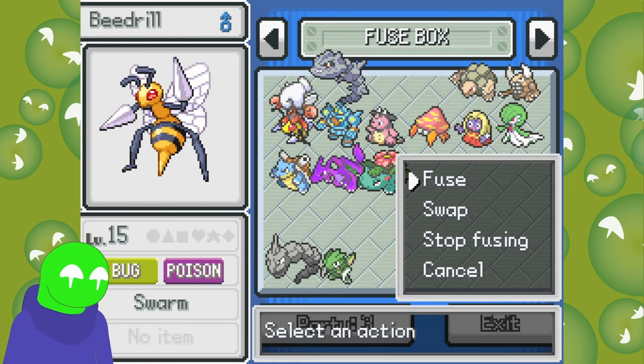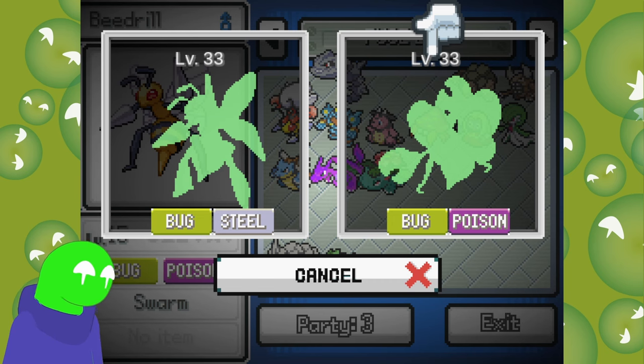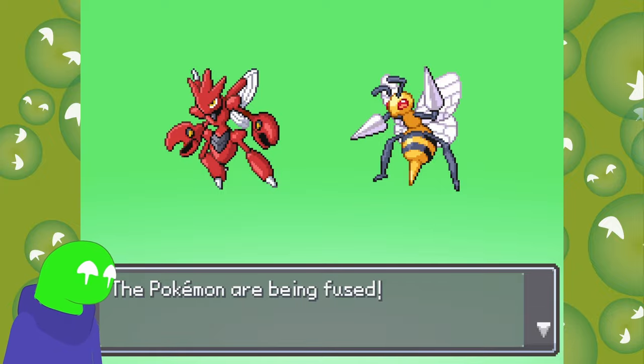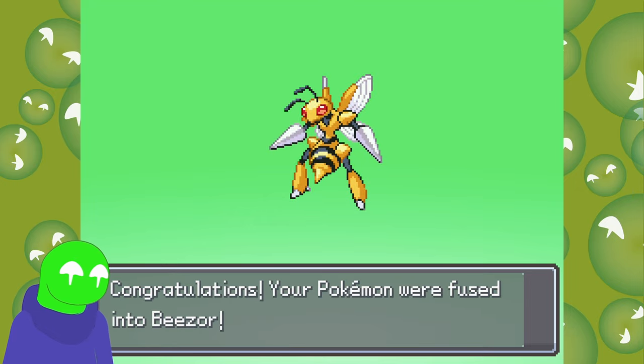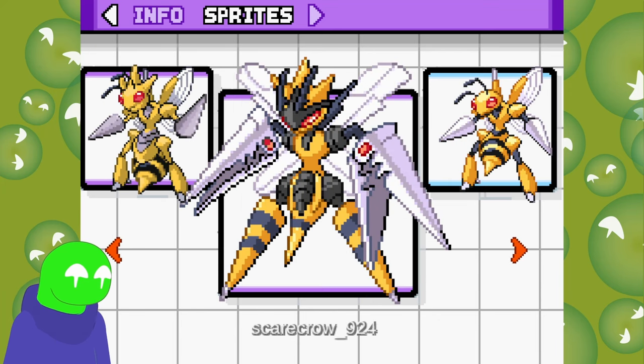Let's take a look at Beedrill. I'm kind of going down the bugs first — first the bugs. I chose these two because they're both a very similar shape. Oh my God, that actually makes so much sense — it just flows perfectly.